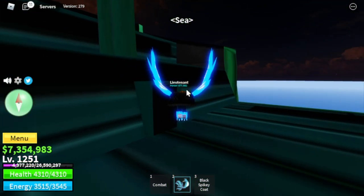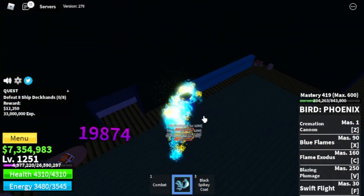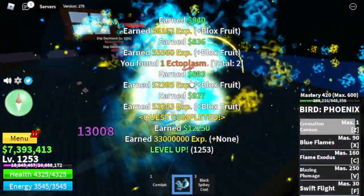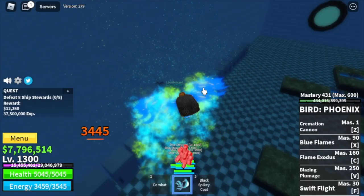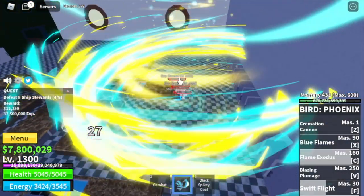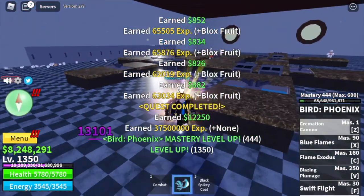Next area is the Cursed Ship. First mob: the Ship Deckhands. Super easy — just use your F skill to lure and damage them. If you want to end it fast, use your C and Z skill. Target is 50 levels here. After that, next target is the Ship Stewards. They cannot hit you while you're in Swift Flight, so damage them, use your C and Z skill. Another 50 levels here. We leave this area at level 1350.